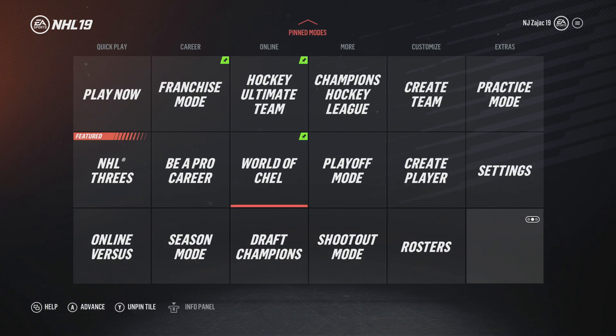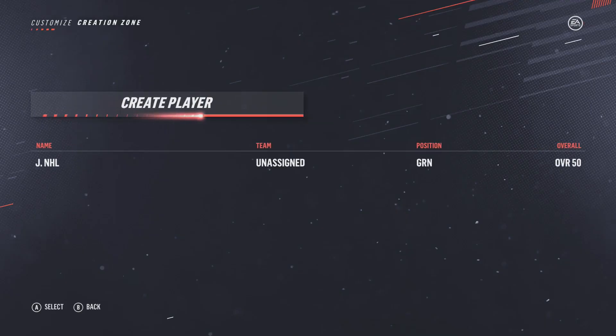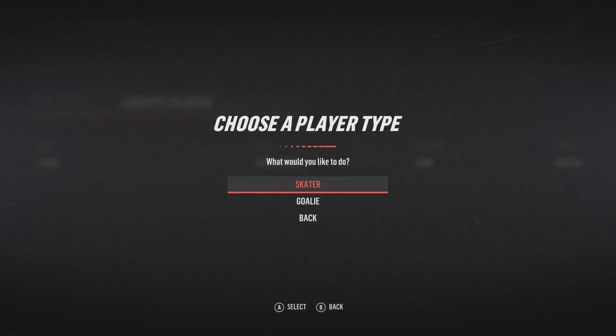I'm going to show you guys how to do it. This can be for your franchise mode — if you create a player, he can have no helmet on if you'd like. This is for Be a Pro and ESHL. Unfortunately you can't do this on HUT, but this is for ESHL and Be a Pro. You could also add these guys into your franchise mode.